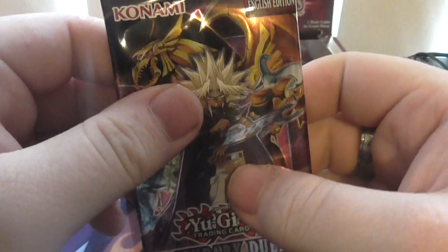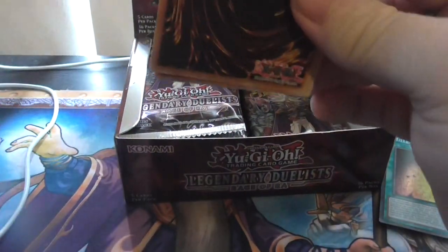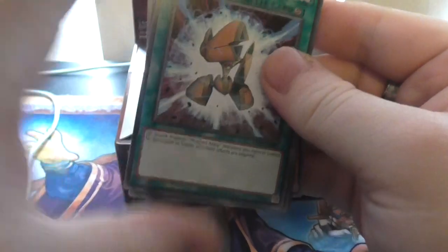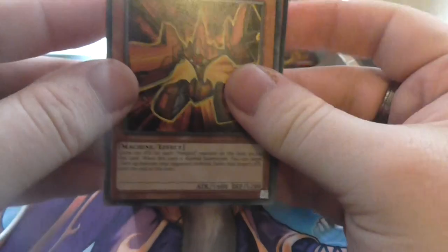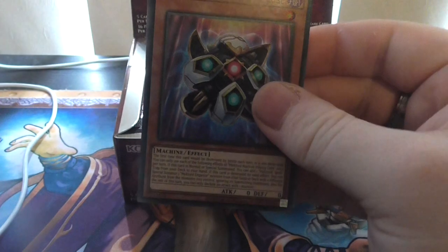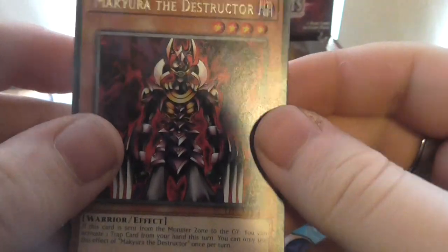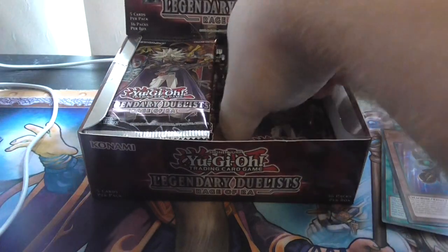Psychic Shockwave again — nice trap, seen it already but moving on. Amplifier — I had this card but it's in storage, don't mind getting another one. We got regular Jinzo with it, that's clever. Oh I might have seen this card already — doesn't matter. The rare is a third Mechlore Deflection. Oh well, doesn't matter, move it on.